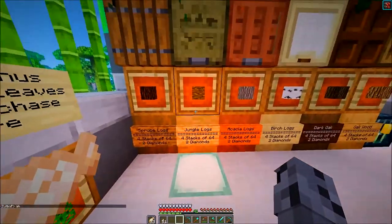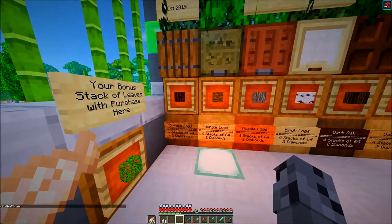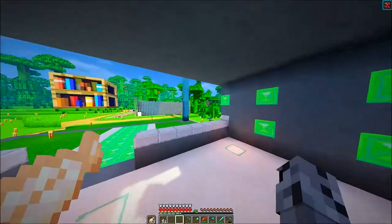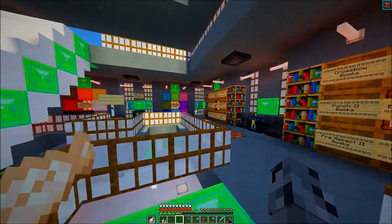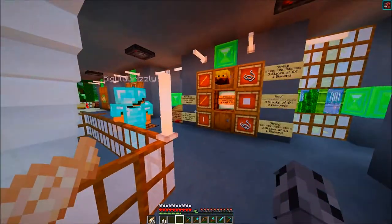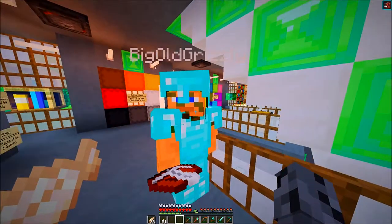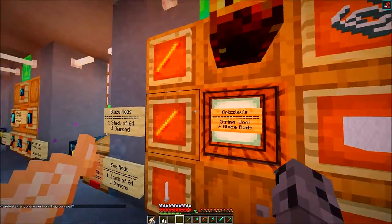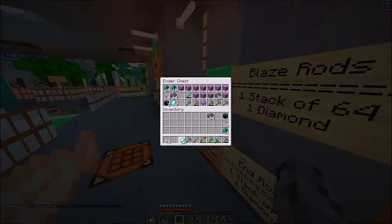That's four different stacks of wood for two diamonds — which is basically what I was going to sell them for. She's already selling them, or at least somebody here, because this is a market and it could be anybody. I really like this build right here. She also has all her books, colored dice, and some more materials. We've got big old Grizzly here — seems like he's working on a book or something.